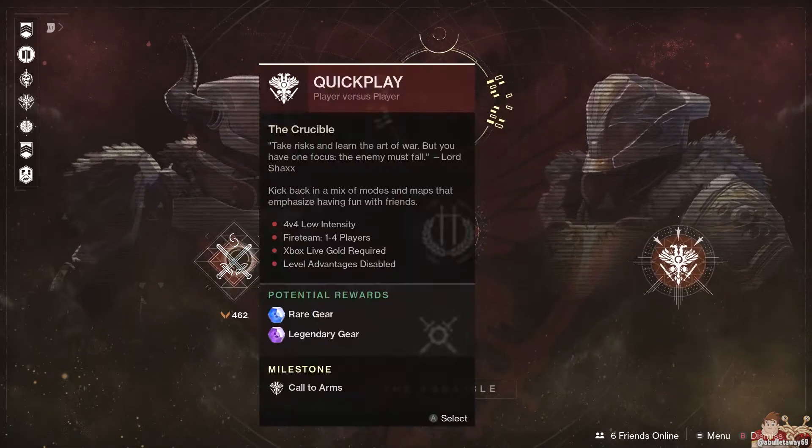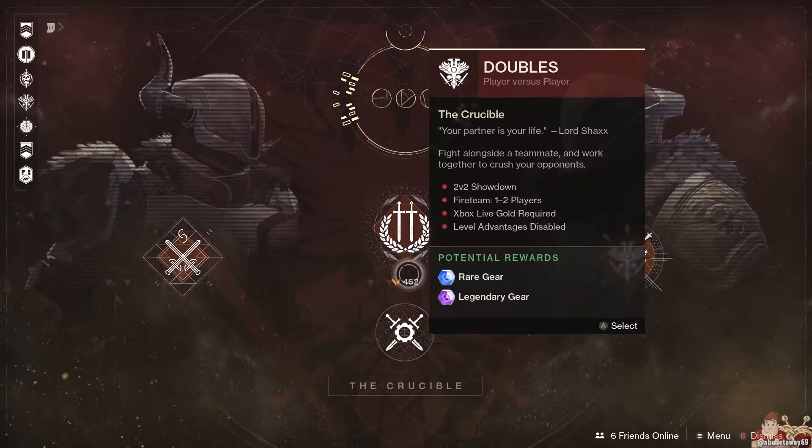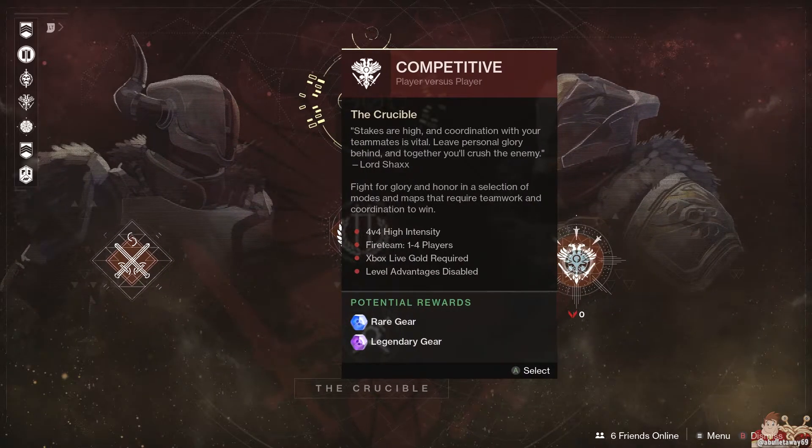Crucible stuff — we have Quick Play, Doubles, Private Match, and Competitive. Yay, eh, eh, boring.